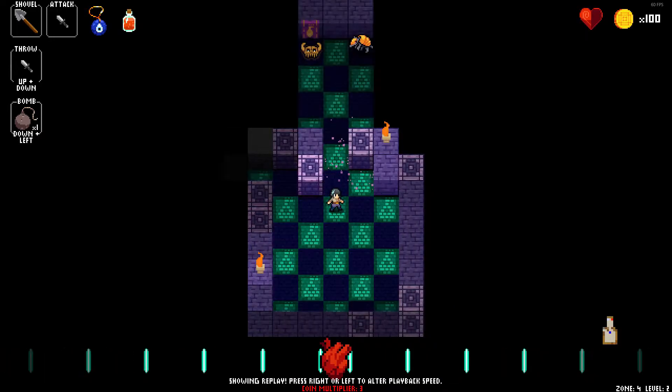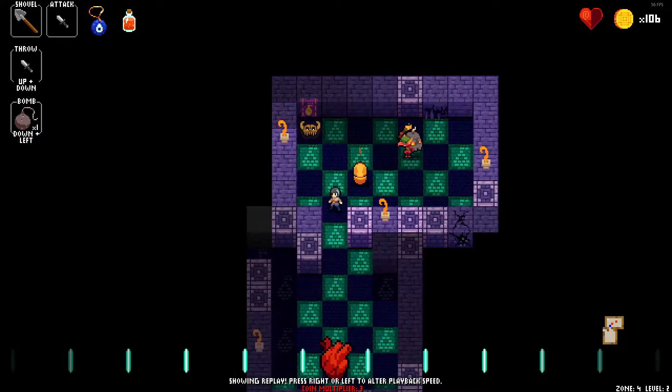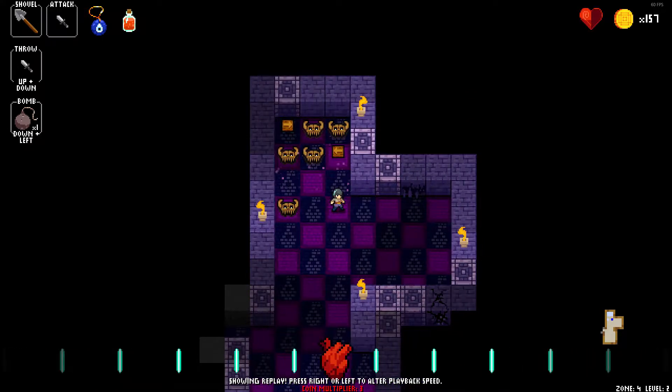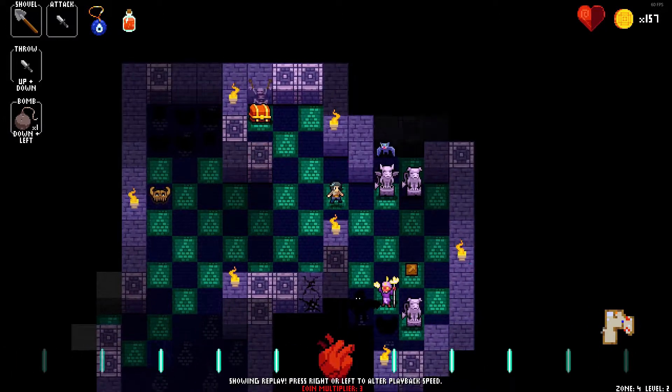Zone 2. You've got the orange armadillo spawning here — they can roll diagonally and they can roll laterally, meaning up, down, left, right. Pretty standard stuff right now.